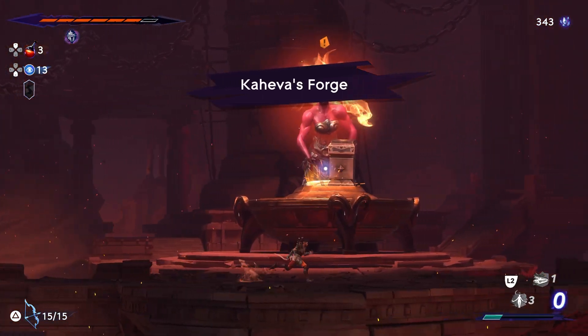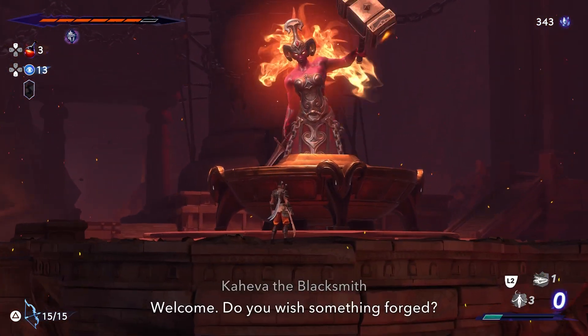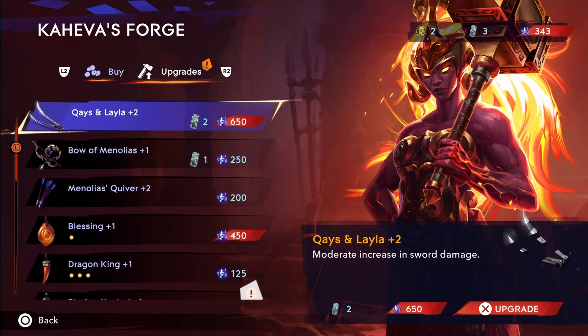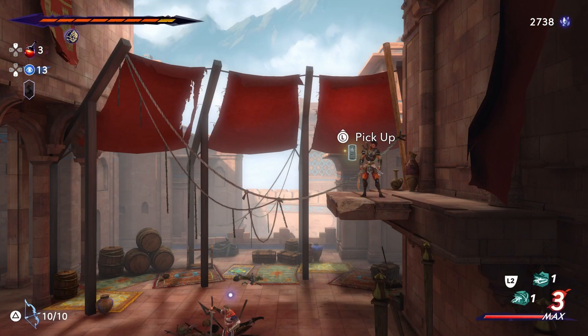Damascus Azure is a rare currency that you use to upgrade your weapons, bow, and principal pressure in The Lost Crown. However, they are scattered throughout the map, and the first one you see is right beside Artaban — but there is no easy way, at least not in sight, to reach it.